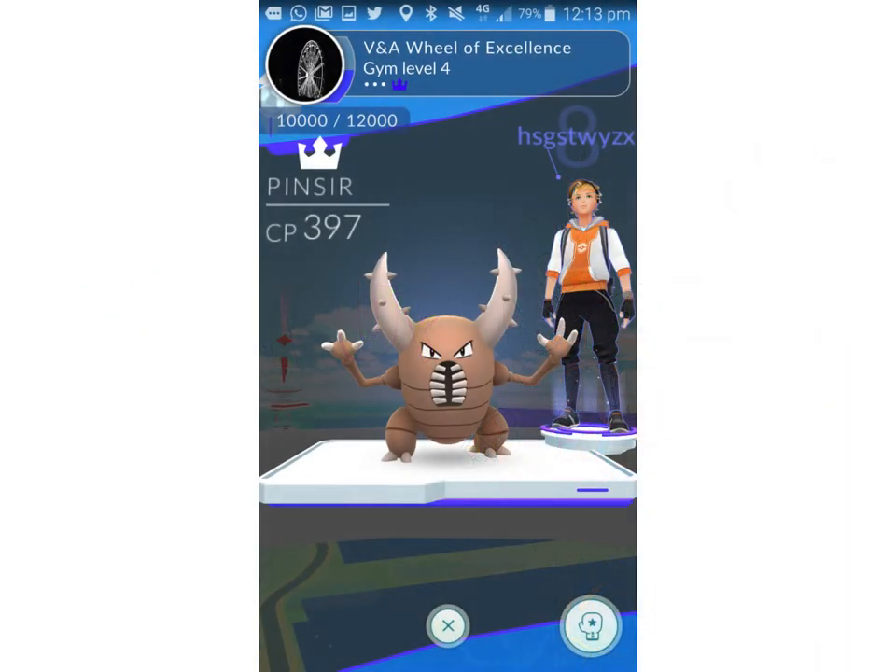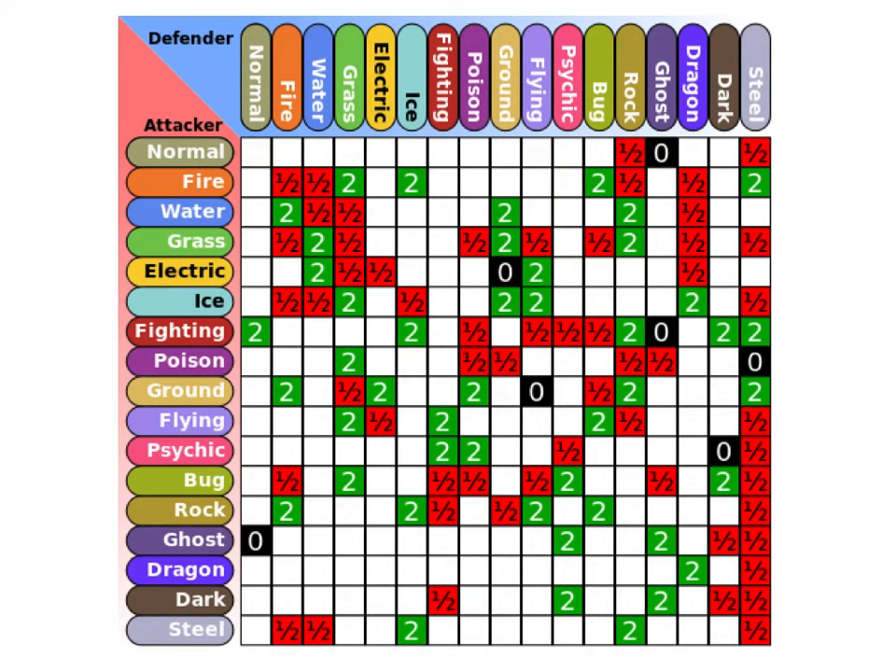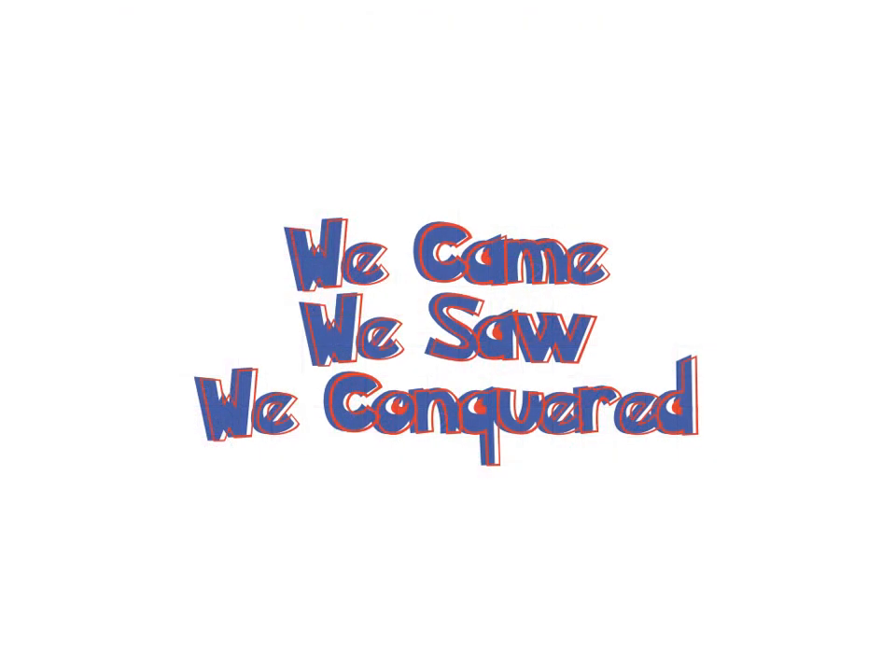Let's say you come across a gym. First thing you want to do is see — okay, this is a Pinsir, a Bug Pokemon. Memorize this matrix or have a copy with you at all times. Pinsir is a Bug Pokemon, so you'll see that Fire, Flying, and Rock are going to be very effective against him. By using this game matrix on gyms, it's going to be very easy to defeat them. You're going to feel like a Roman — we came, we saw, we conquered. We took over all the gyms.